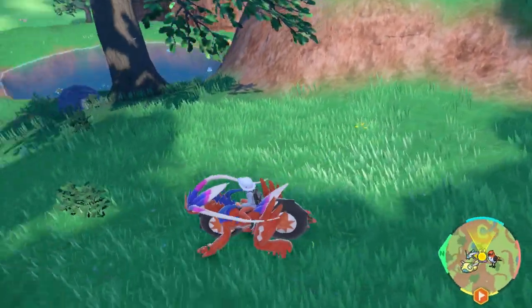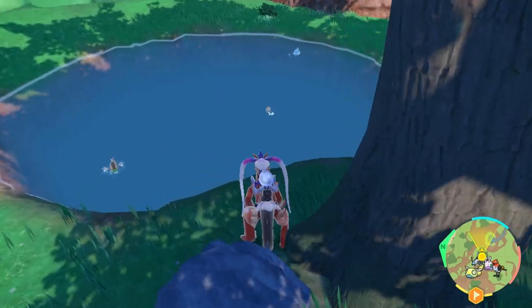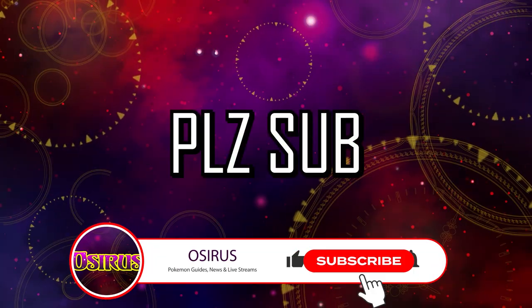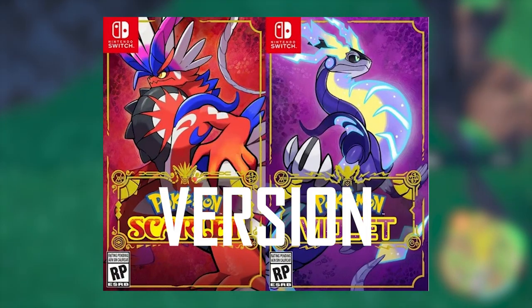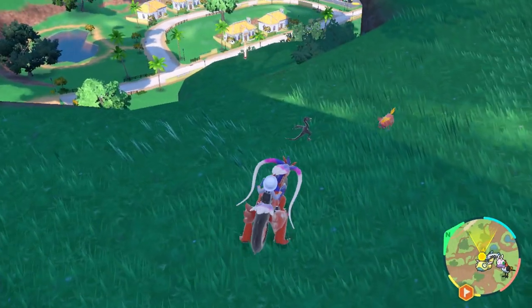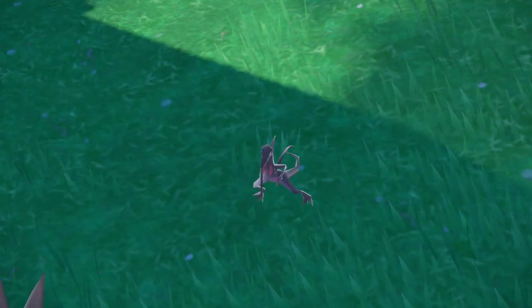In today's video I'm going to show you the locations of all 48 version exclusive Pokemon in Scarlet and Violet. Both versions, Pokemon Scarlet and Pokemon Violet, have 24 Pokemon exclusive to each of their versions. In today's video we will be looking at how you can find them all in your own copy of either Scarlet or Violet.